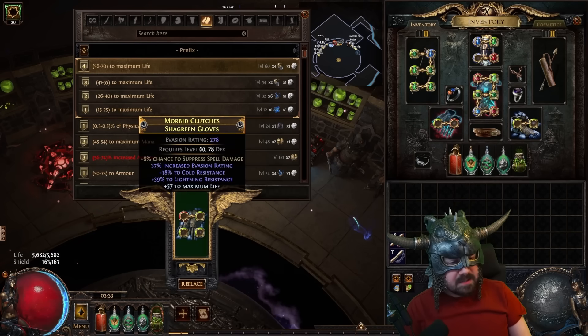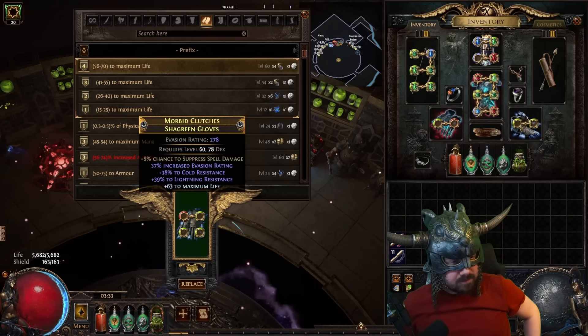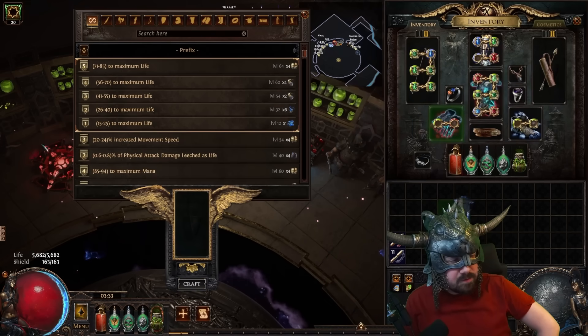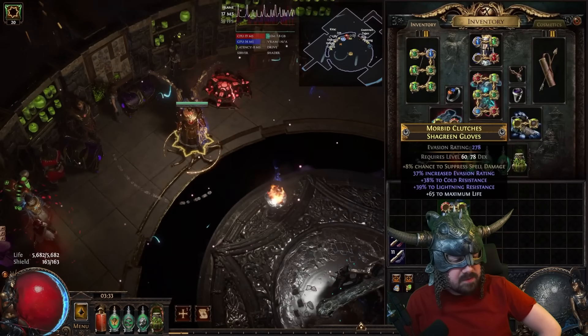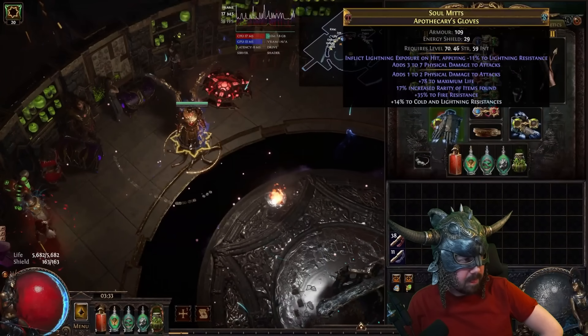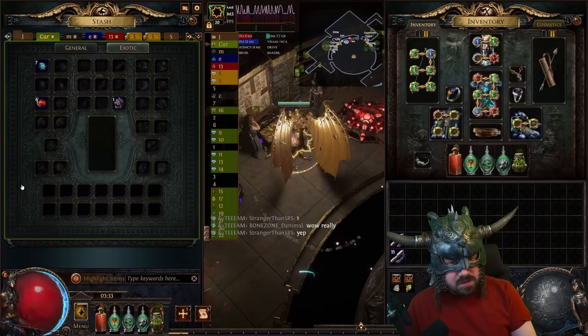I said closer to 70. You need to get it together, Rick. One more - yeah, that'll do. Now the sockets don't matter there - we'll hopefully be able to keep them empty because that is a lot of life. Now we're going to use some Eldritch currency. Take those out and we're going to throw some on the gloves and some on the boots. First use a blue one on the glove.